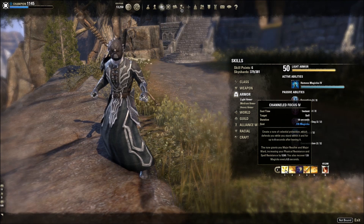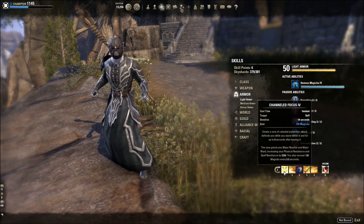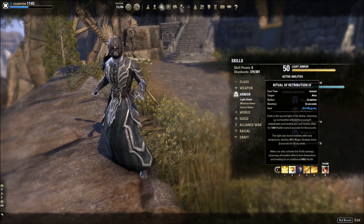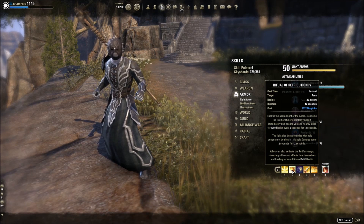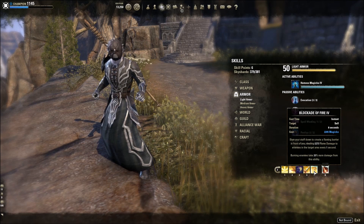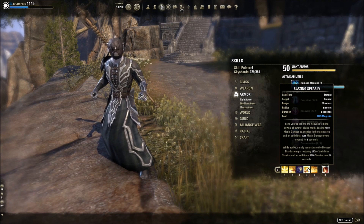On the back bar, Channel Focus for sustain — you can flex this in or out for Harness Magic for protection or another skill. It gives you resistance and amazing sustain for the cost. Templar's sustain went from really bad to really, really fantastic — it's a great change. Ritual of Retribution: not worth running single target, but AoE it's incredible — big 12-meter radius, 12-second duration, like an AoE Magic Caltrops. Combined with Blazing Spear and Blockade, stuff is going to die.